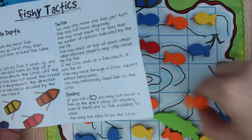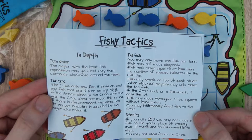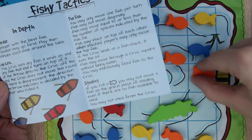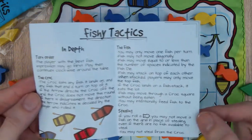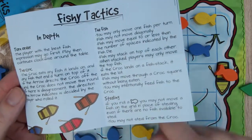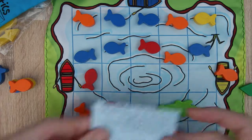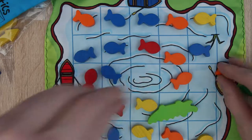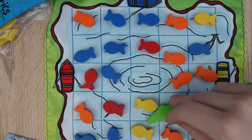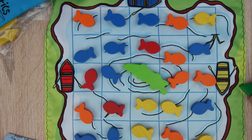Fish may not move diagonally. Fish may move equal to or less than the number of spaces indicated by the die. Fish may stack on top of each other, so you may have two or three in one place, and if the croc landed there it eats one of them. Fish may move through a croc square without being eaten. You may also intentionally feed fish — if there's a high-value one that you don't want the other players to get, you can make sure it goes off the board.